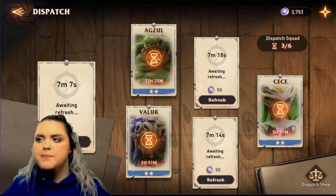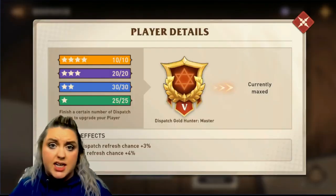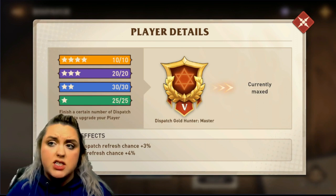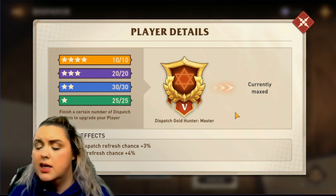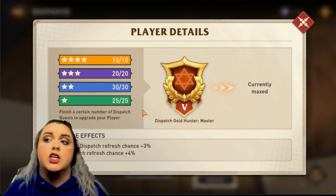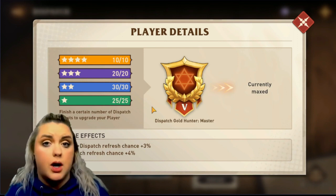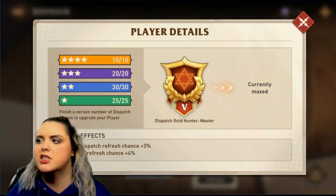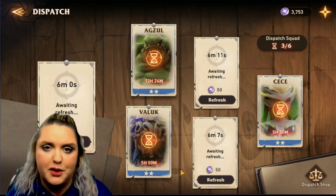You should only do dispatches that have charms, with one exception: if you are not totally maxed out in your dispatch, you'll have to do green ones. Green never gives any gear charms, so this would be the only exception. You would only do however many you needed to complete whatever level you're on, so you can progress and go higher in your dispatch.